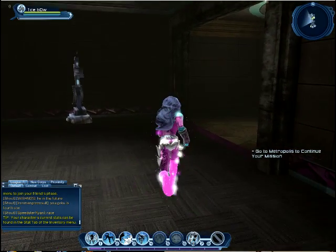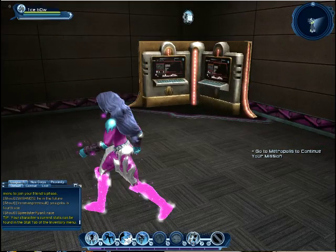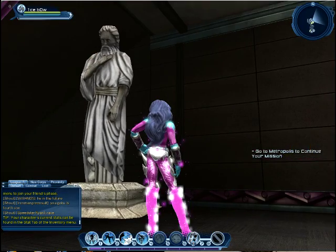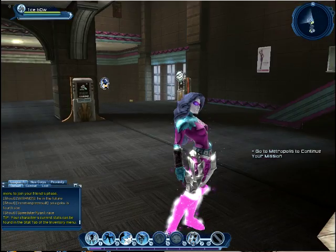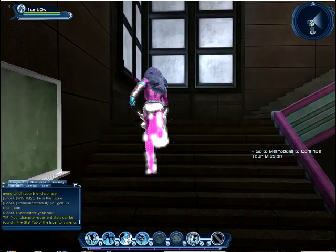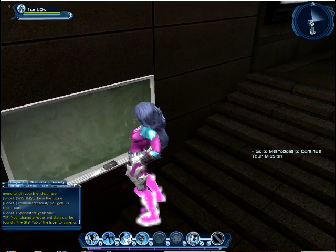There's a Batgirl or Batwoman poster — not sure which. It's so high up in here. There are more posters, and also a Zeus statue, another gift from Wonder Woman. Going up the stairs, there's a chalkboard.